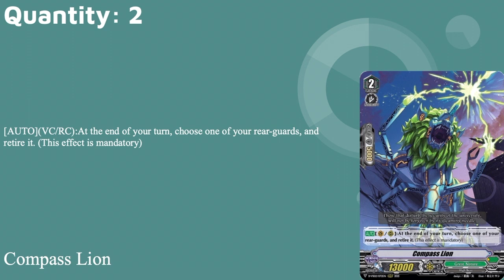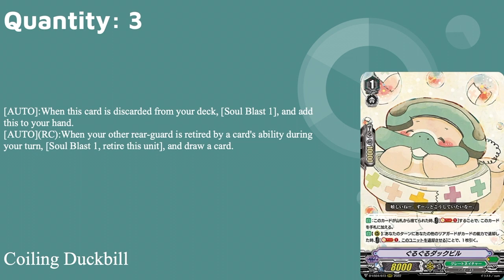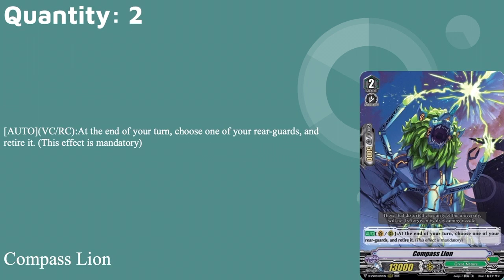Grade twos: two copies of Compass Line, 13k base, grade two with intercept, 5k shield. Auto van or rear at end of your turn: choose one of your rear guards and retire it — this effect is mandatory. What I like is that Bushiroad brought back cards that used to have resist-style costs. Compass Line has the numbers of a grade three from Overdress, and the only requirement is killing a rear guard, which you can set up easily. I'd only run two because you don't want to keep sacking rear guards, especially when Lox already sacks two grade three rear guards to kill two opponent units and nets two draws.